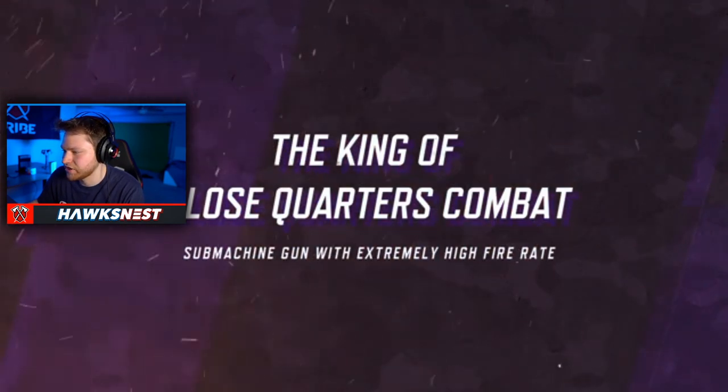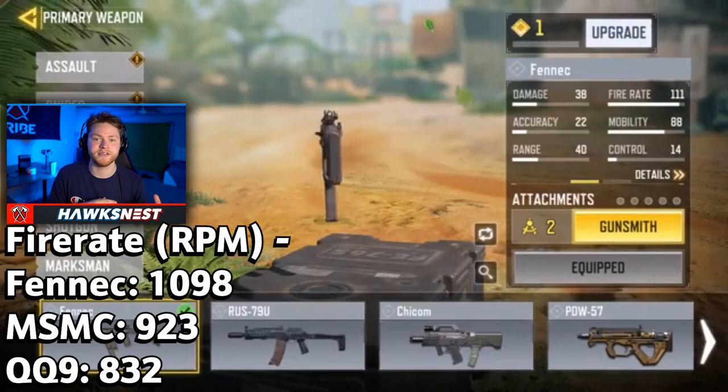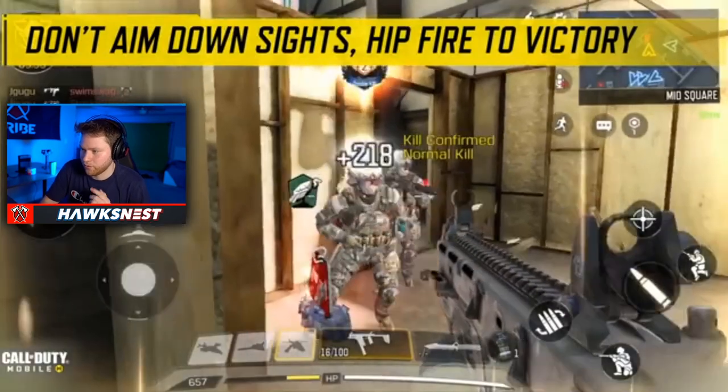The king of close quarters combat - a submachine gun with an extremely high fire rate. It does have an extremely high fire rate; I already tested it. I'll put the fire rate on screen right now in rounds per minute compared to the MSMC and the QQ9. Yeah, super fast. I'll try not to pause too much unless there are really important things to point out.